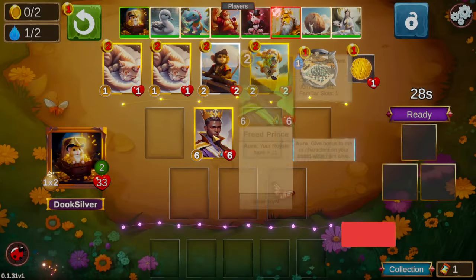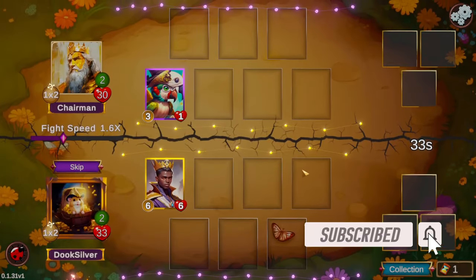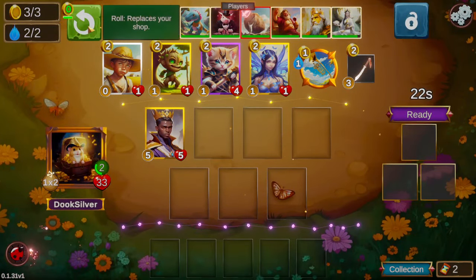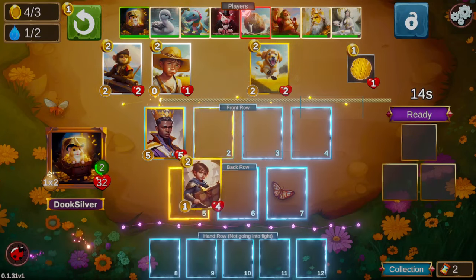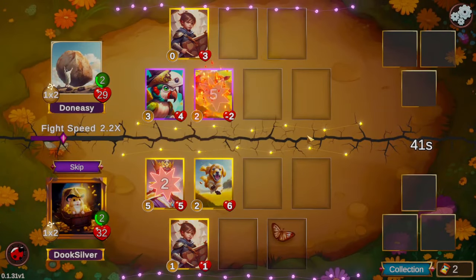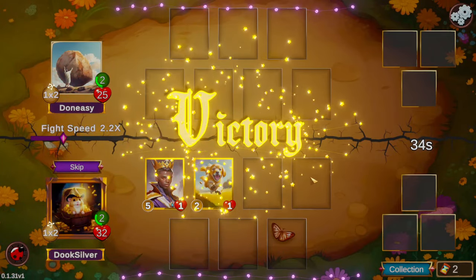Hello everyone and welcome back, I'm Duke Silver. Today we're going to be playing Treasure Hamster. Treasure Hamster's ability is that every time you get to select a treasure, you get two options that are one level higher. We're going to start with pretty much the best start you can get — flipping over a Talking Frog with Sweet Oranges, getting a 6/6 on turn one, which generally beats everything other than the same thing on the opposing side.